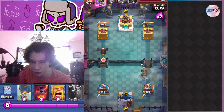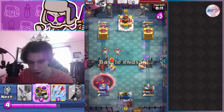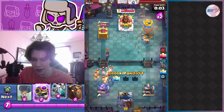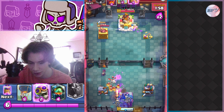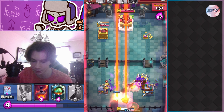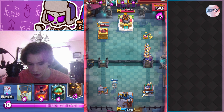I had to go inferno dragon up front because the mega minion was going to hit the tower, and the skeleton dragon might have hit it with splash damage too. I went barbs to attract the mega minion so I could use void on that lava hound. I did arrows on the other side just to be safe in case he played something, even though I was in countdown. I ended up with a pretty decent push on the right side.